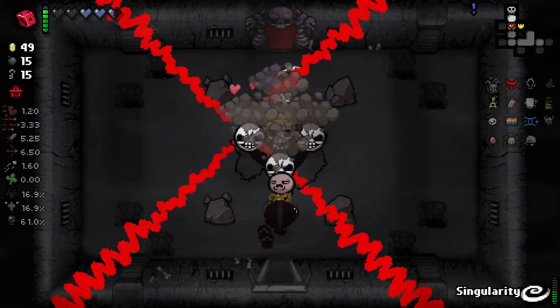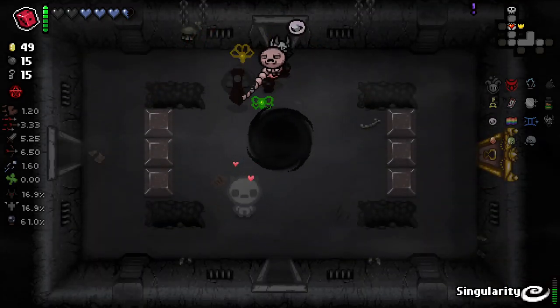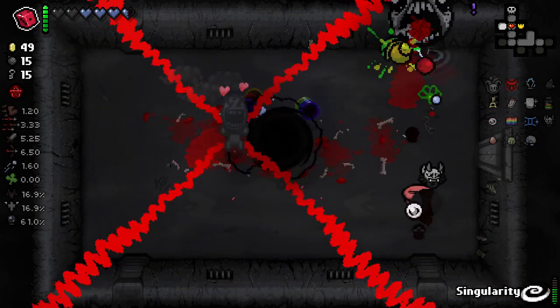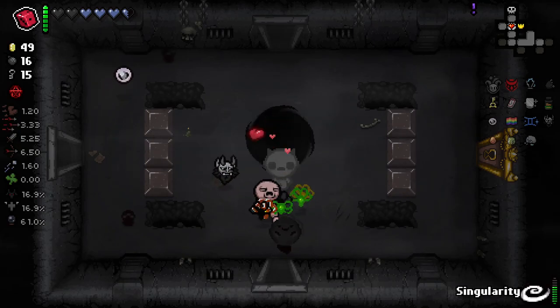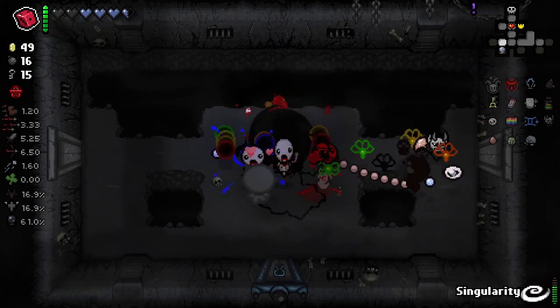This floor we should get a Planetarium — we're on 61% chance. I wouldn't say it's guaranteed, but it's a decent likelihood. Look at that — picked up that Rotten Heart and every single one of them became a locust. It's a very strong item.